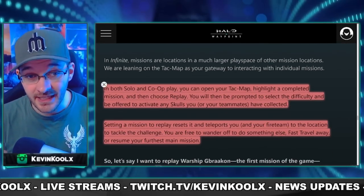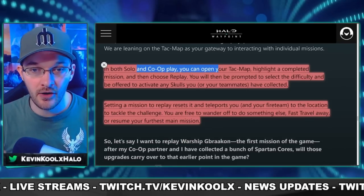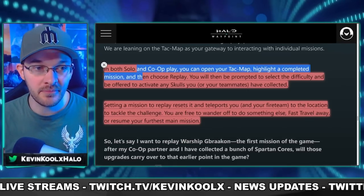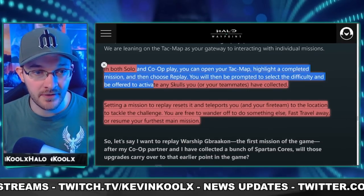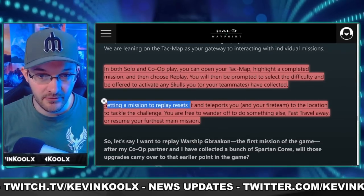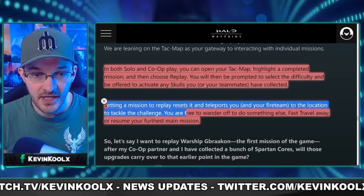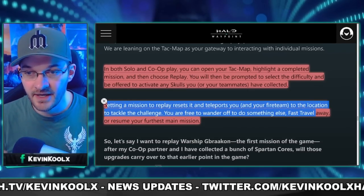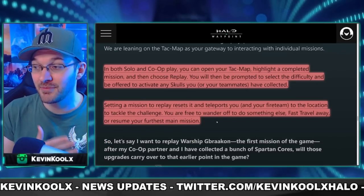It's not just co-op we're getting with this flight — we're also getting campaign mission replay. I'm very excited about this. In both solo and co-op, you can open the tag map, highlight a completed mission, and choose replay. You'll be prompted to select the difficulty and any skulls you've unlocked. Setting a mission to replay resets it and teleports you and the fire team to that location. You can fast travel away or resume to the furthest main mission.